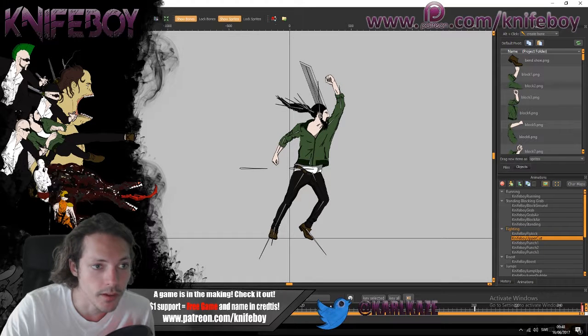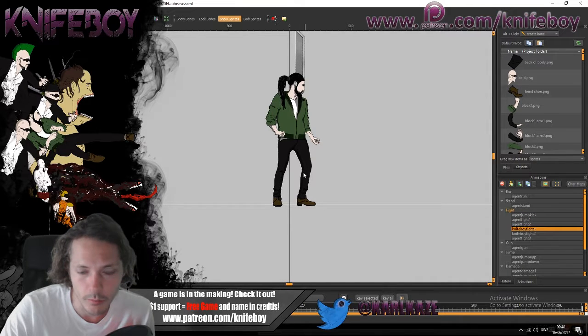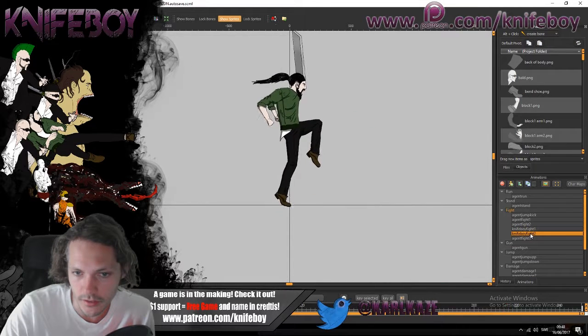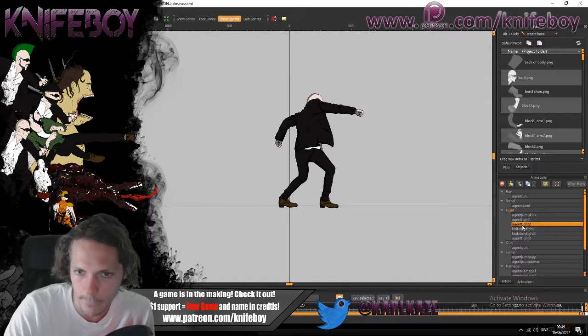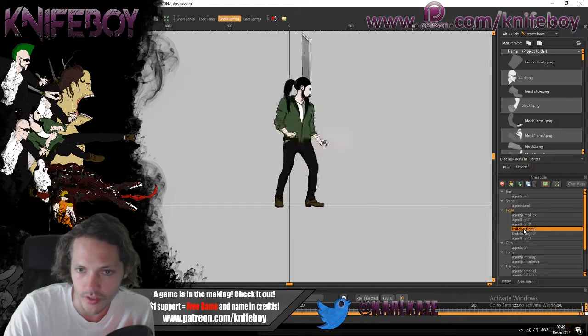This is the second attack — I can get rid of the bones so you can see the punch here. When you press square, square, square it makes different attacks. The agency character had much cooler ones — bam, bam, bam — and that's why I changed knife boy's attacks.